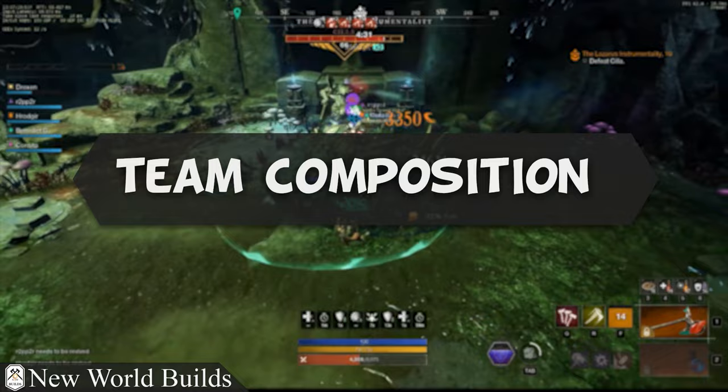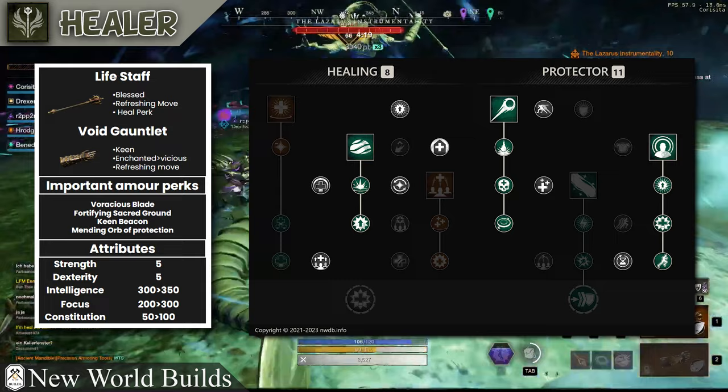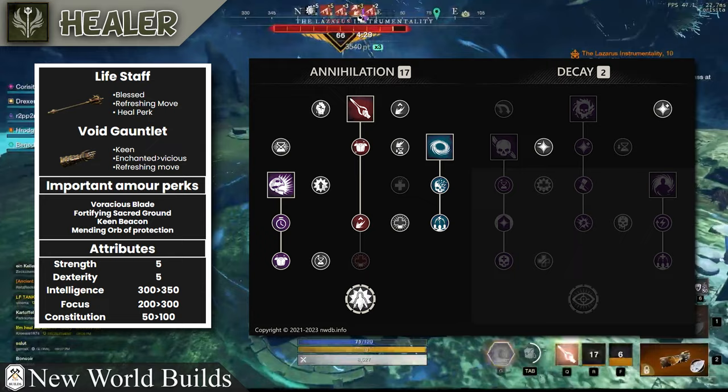Starting off with team composition, it is a very basic setup. You have your healer on lifestaff and void gauntlet. For healers you should really be thinking of your lifestaff as your secondary weapon — your main weapon really is the void gauntlet. You're going to be using the void blade as your main source of damage; it also allows you to get your cooldowns quicker to get oblivion down, which gives your team empowerment and weakens all the mobs within that oblivion.